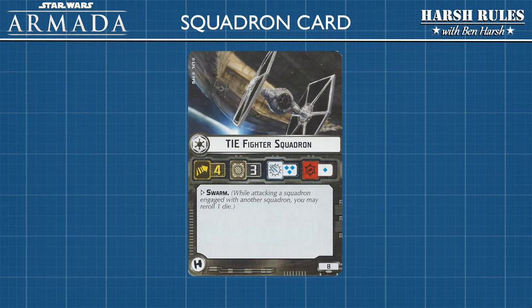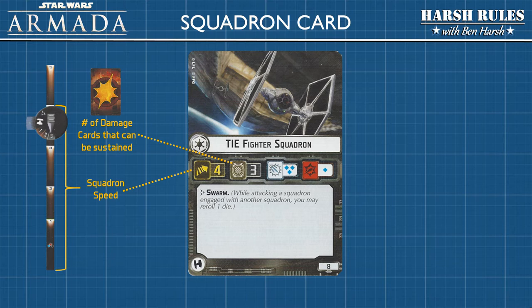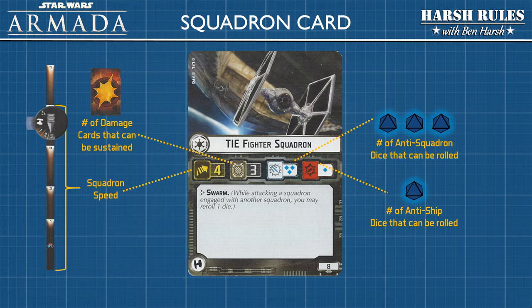Starting from the left, let's review the icons in the middle of the card. The first statistic tells you the squadron's speed. This TIE fighter squadron has a speed of 4. Speed is measured from the squadron's base with the range ruler — measure out 4 on the range ruler and move the squadron to that position. The next statistic is the squadron's hull rating, which is the number of damage cards they can sustain before being destroyed. The next statistic is the attack rating against other squadrons, and finally the attack rating versus ships. The bottom of the card lists the squadron type and the fleet point cost.